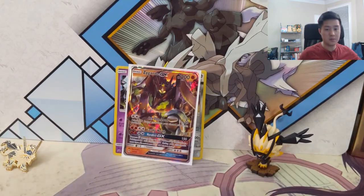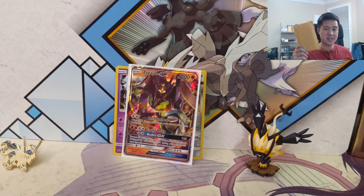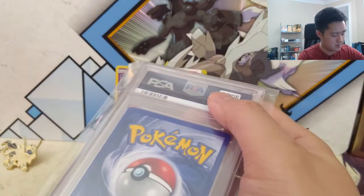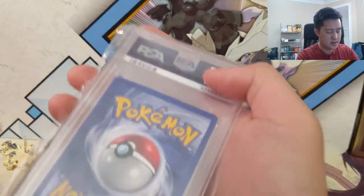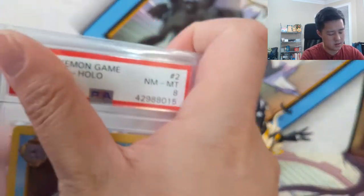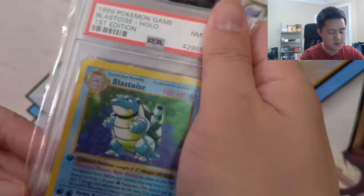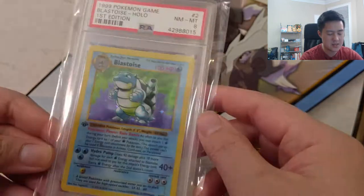So let's get into this epic mail day card - let's go like this so you can already see it. It is a First Edition Blastoise and it's PSA 8! This card is about as vintage as it gets for English cards, really happy to have this.